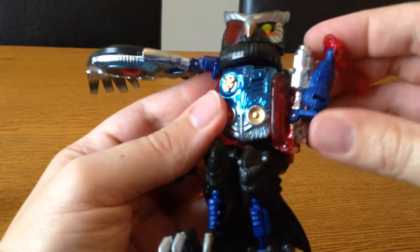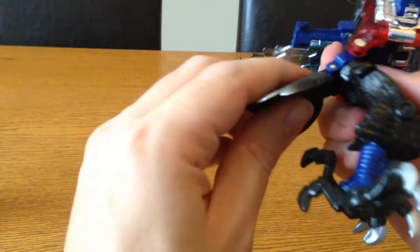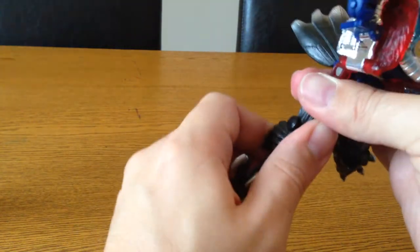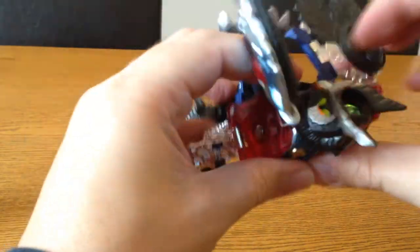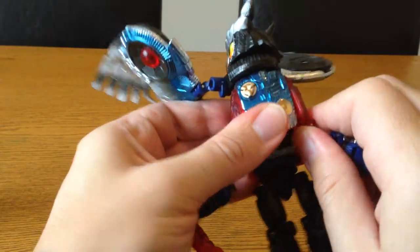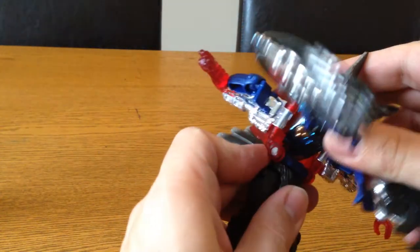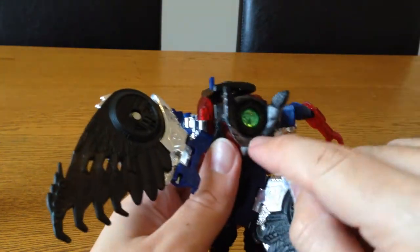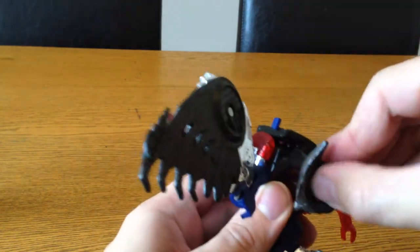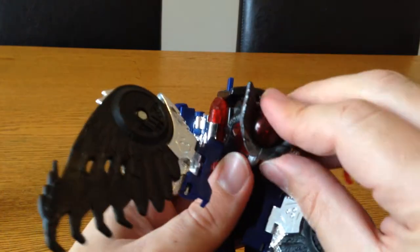Now let me try to transform him — I'll wing it as it were. His wings become part of his arms, so those bits fold up. These bits are his legs and they come down. He's a little stiff because he's been in a box for a couple of years. This bit swivels forward and becomes his chest with the power detail on there. You can also push it in and swivel it around if you prefer.